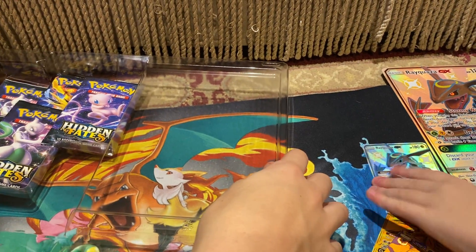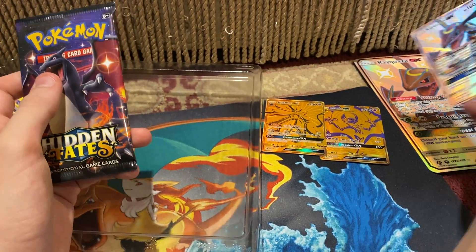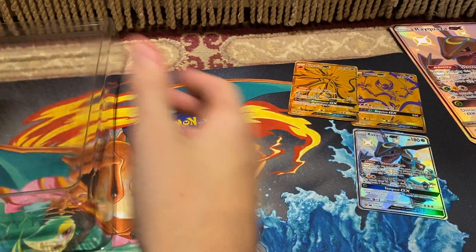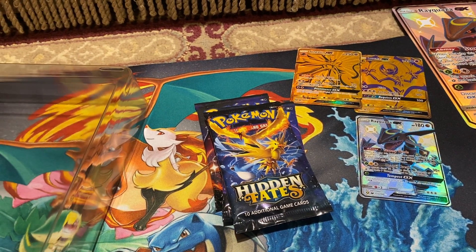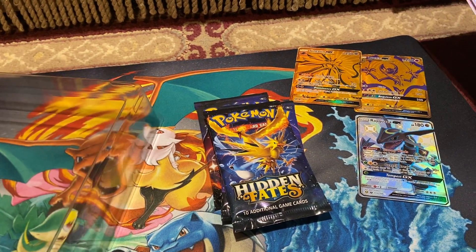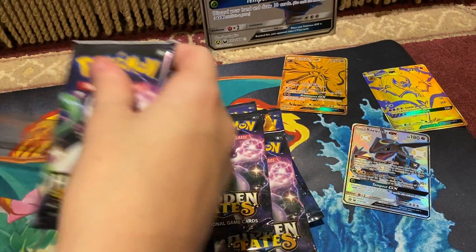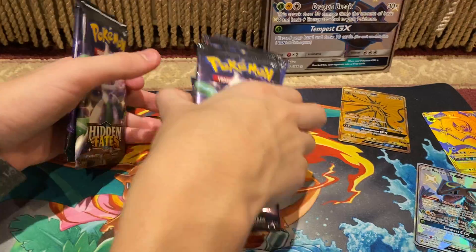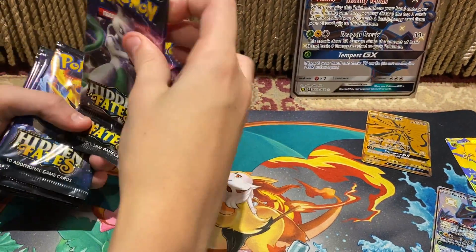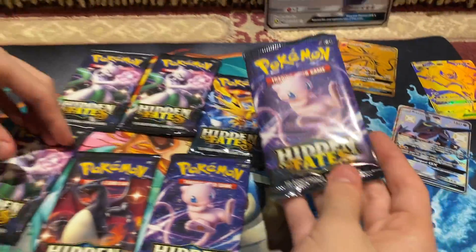Gina, we have to at least show the cards — we can't hide them. Two of these packs are taped together — actually, they're glued together. These two are just one. Let me organize this a little. You want to have three? Gina, you're only going to get one. Okay, so this one is going to my mom — she wants to open up one.